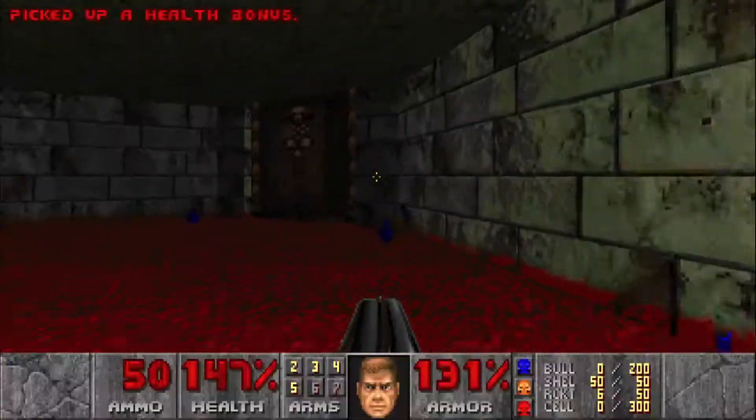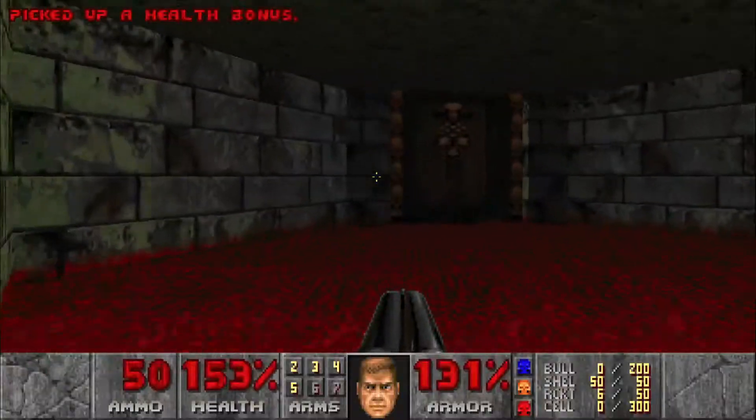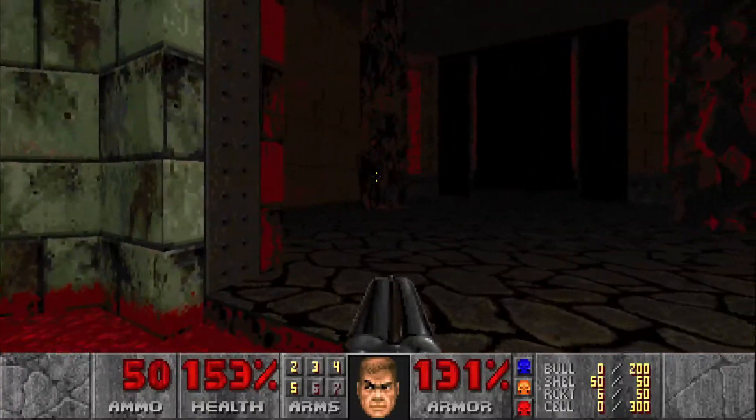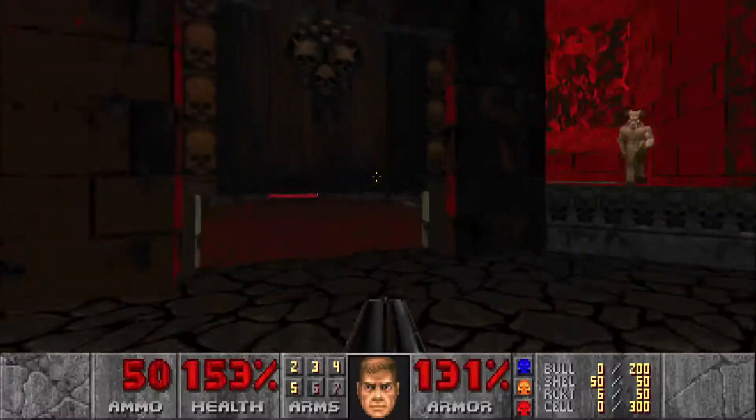Grab one box of shells. We're gonna go through the yellow door here. There are four corners — each has a hell knight and a crusher — so what I like to do is just run in and run back out.